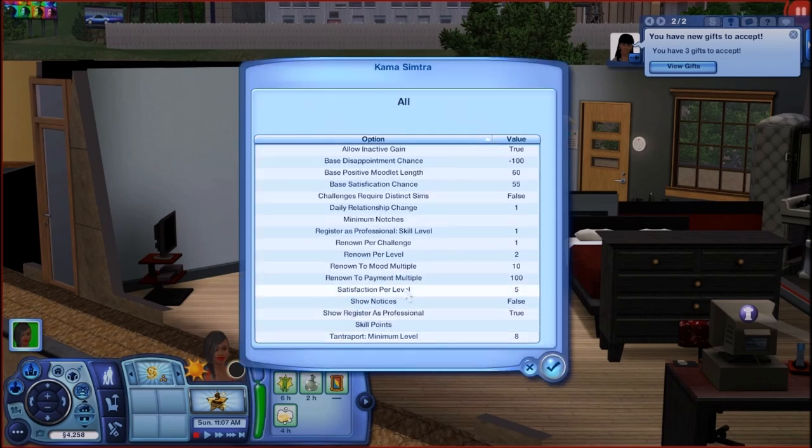Satisfaction per level is five. As I explained before, the reason I changed the base satisfaction chance to 55 is because every skill level you get five extra points. You don't want to start at 5% — they're going to pay you 200 big ones and have only a 5% chance of being satisfied. That's just not fair. So now they have a 55% chance of being satisfied. Every level adds 5 more percent, so you're more likely to get closer to 100% this way.